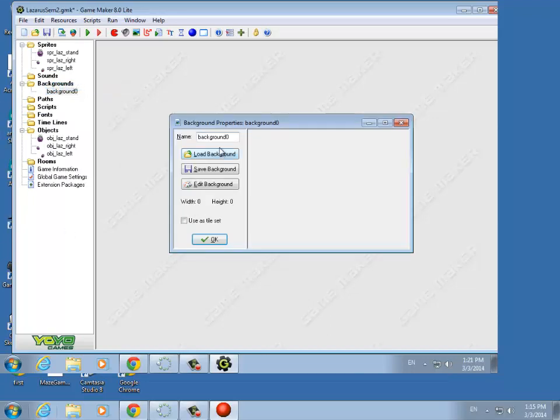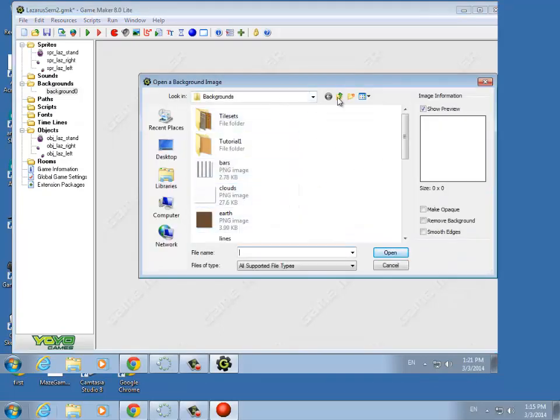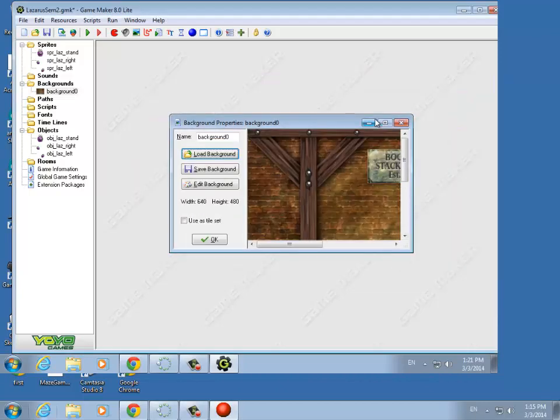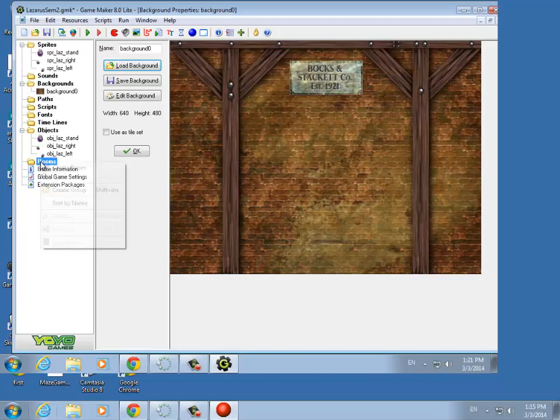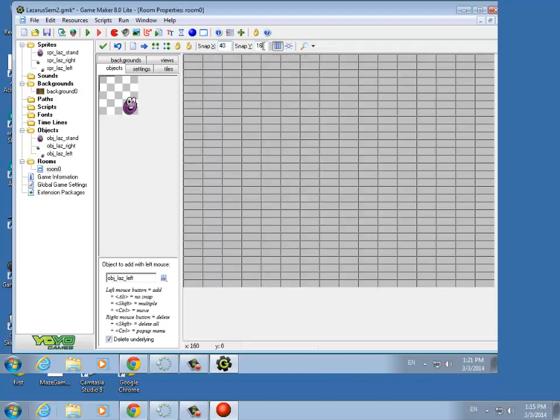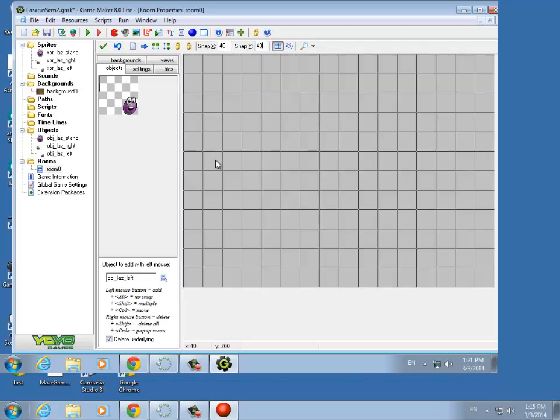I'm going to add a background — it's up in the Lazarus folder. Here's our background. Say open — the background looks nice. Now we can create a room. Our sprites in this room are 40 by 40, so we're going to set the grid to 40 by 40. We can put Lazarus in the room, but we are going to need a wall sprite and a wall object, because he needs to be able to sit on something.